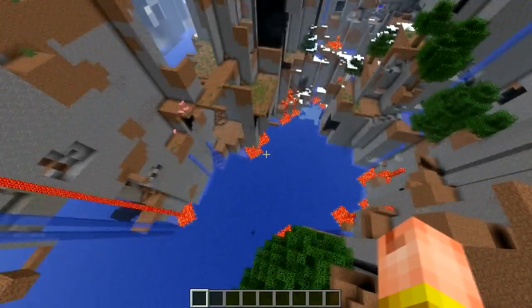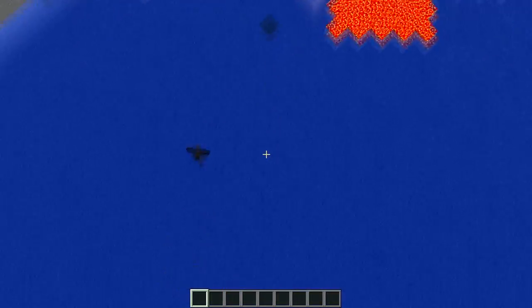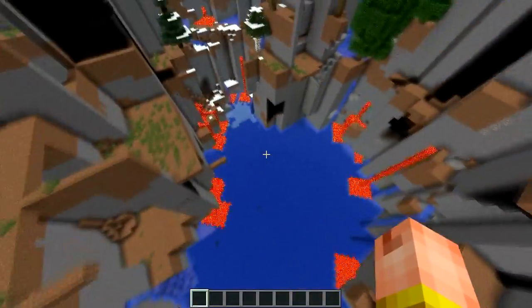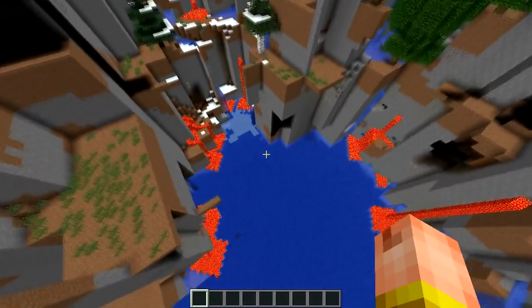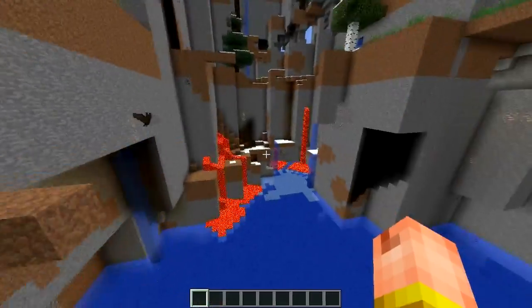I quite like it. And there's bats — there was a bat flying around here. There he is. Look at that bat. There is a bat flying around; he doesn't know where he is. There probably was a cave once where he resides now. He has no idea what's happening.